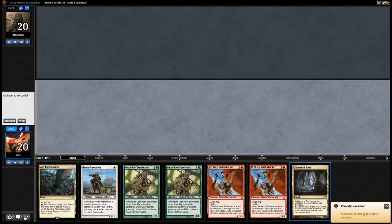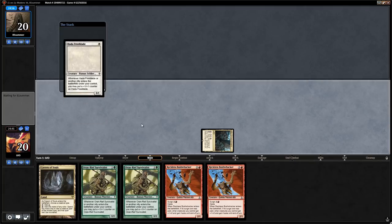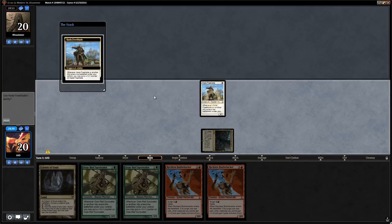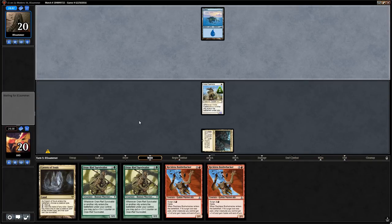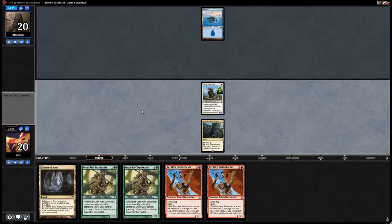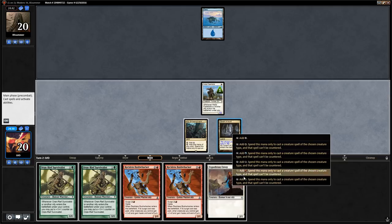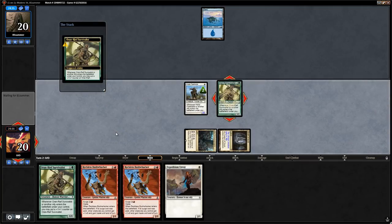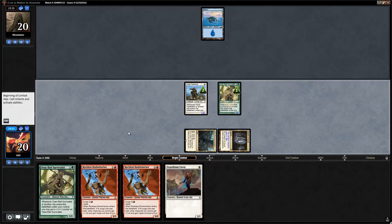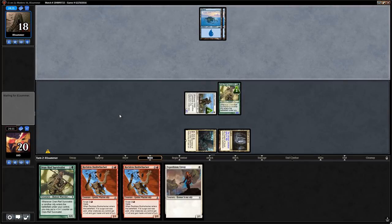Game one — we're on the play. The hand seems like a keep. We play Hada Freeblade on turn one, looking for more cheap spells to go alongside Bushwhacker for surge. On turn two, we play Cavern into Survivalist, getting a counter on Freeblade and one on Survivalist, attacking for two. Opponent is on double islands with no plays — could be some sort of Taking Turns deck.